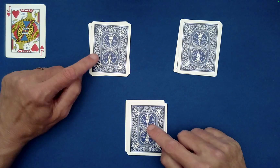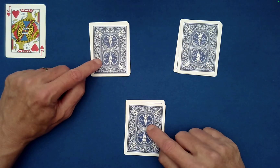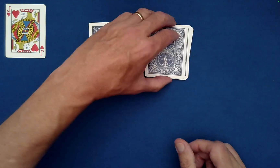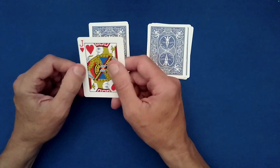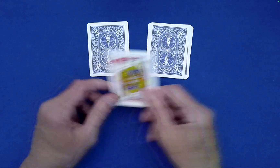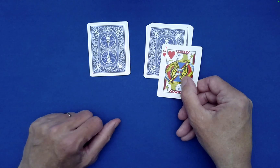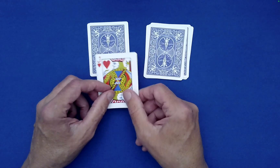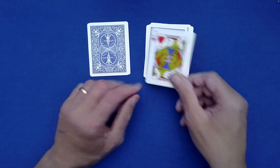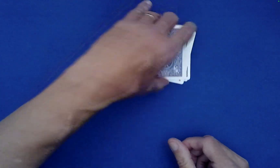You offer them either one of the remaining piles to stack on top. Then the jack of hearts can be placed on the smaller or the larger pile, and the remaining pile is stacked on top. So: which would you like — jack on the smaller or the larger pile? Larger pile — okay, and we bury him there.